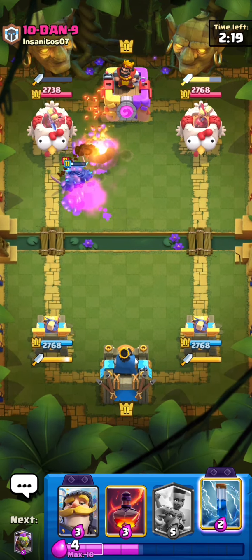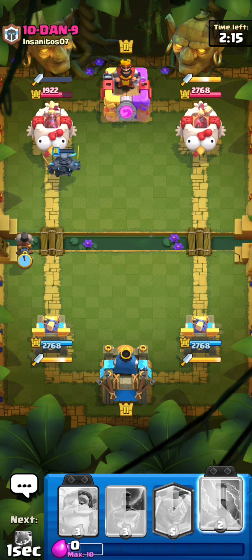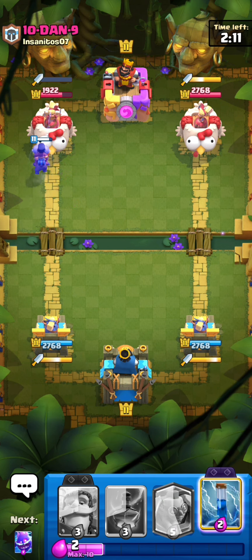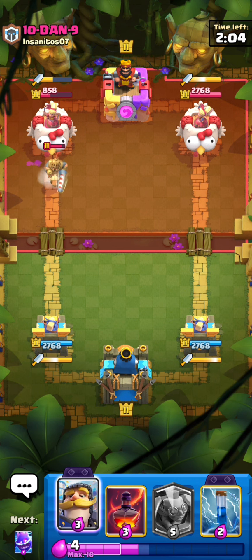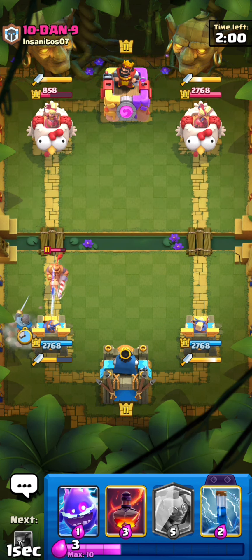Valkyrie gets destroyed, witch gets destroyed, and I can just Ram Rider the bridge - you should have nothing. PEKKA gets a hit, nothing for this Ram Rider - yeah he has nothing, it's gonna get a guaranteed dash. He has to prince at zero basically, and I can just knight and it should fully counter. I'll E-Spirit if I need to but I don't think I will.